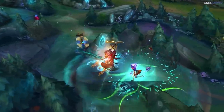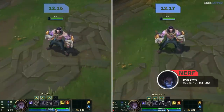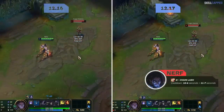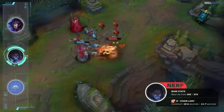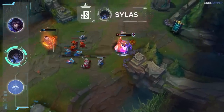Sylas has been an OP tier staple for many patches now but the nerfs this patch will have something to say about that. Base health is going from 595 to 575 while his Q cooldown is being increased by 1 second at all ranks. Will Sylas fall out of meta as a result? Not at all. Will he be leaving the OP tier for the first time in months? Yes he will, as we'll be moving him into S.